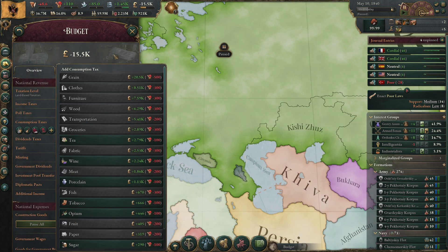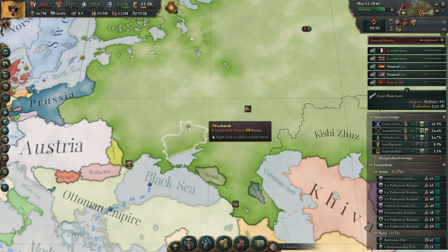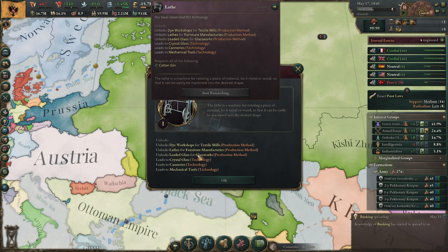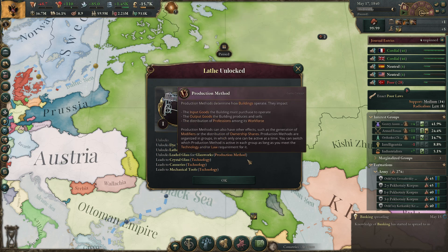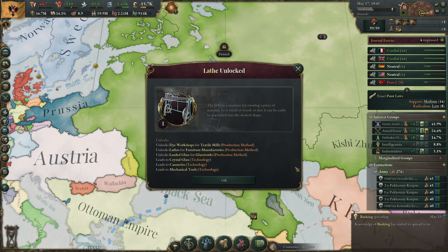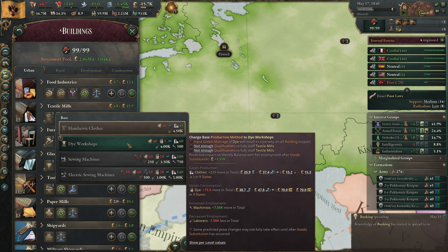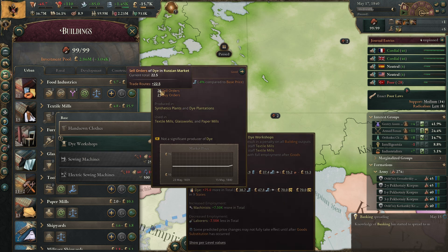Mass communication can get us a little more authority. We have the lathe unlocked so we can do dye workshops for textile mills and manufacturers, and also furniture and glass. We can make more clothes but it costs dyes — and we only have a trade route available for dyes.